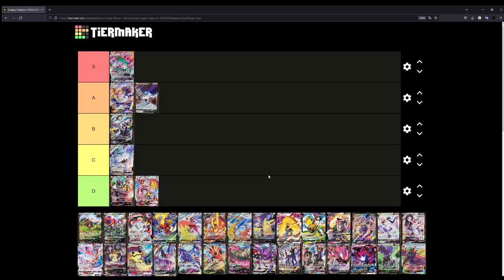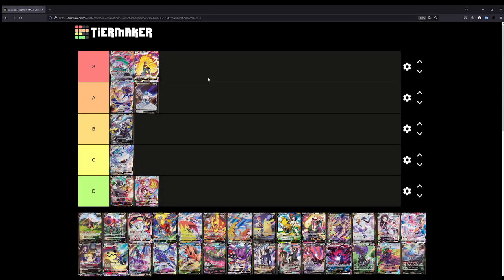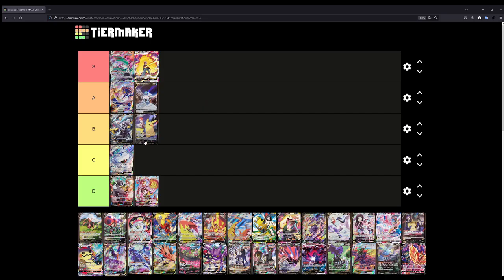Moving on to the Pikachu VMAX — that's an easy S tier for me. You have Red featured on the card, it's iconic, you have the chunky Pikachu, and it's just such an amazing illustration. The Pikachu V on the other hand — I'm between A and B. I think I'd put it at B. You have Red in the background looking at a map, and Pikachu maybe looking out for danger. Still a really nice illustration, but B is a good place.